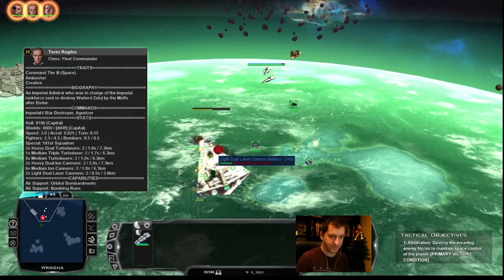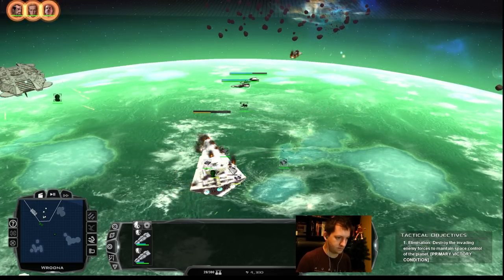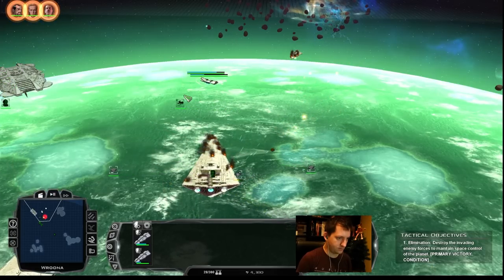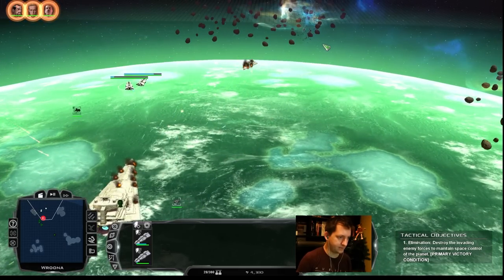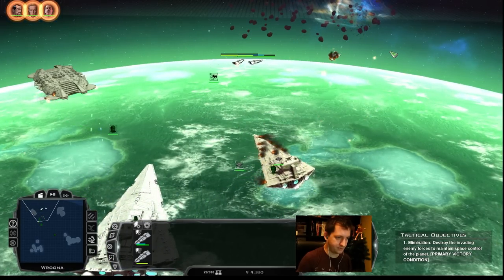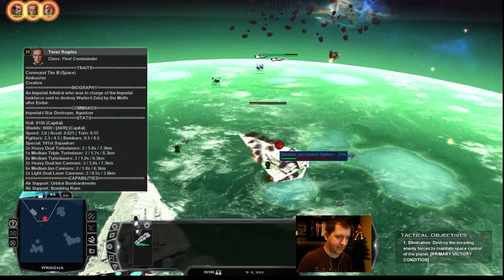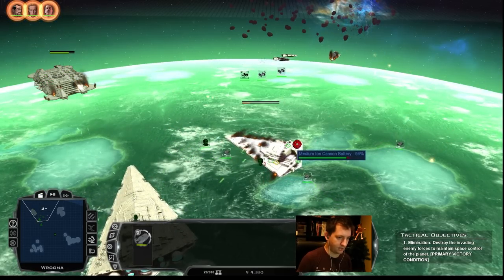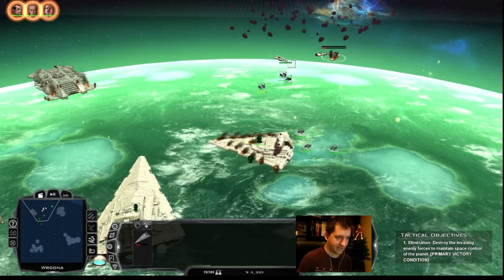We'll have to turn up there. The Allegiance is trying to come up too. Even if we lose the frigates when we kill Rawgris, that's not horrible — I'd just rather keep them if I can.